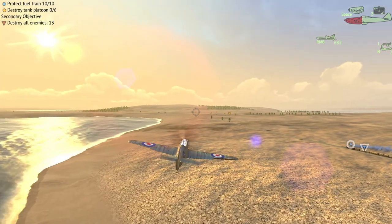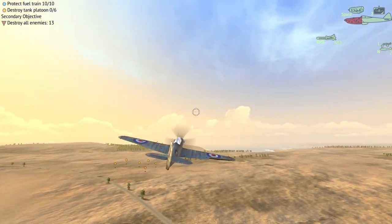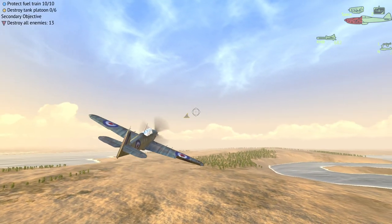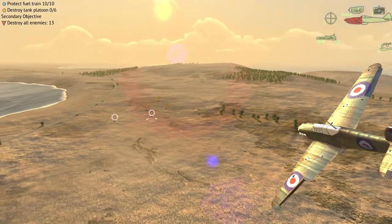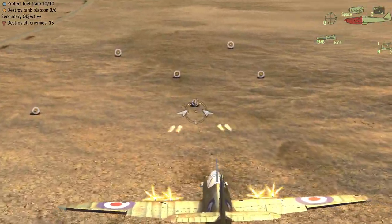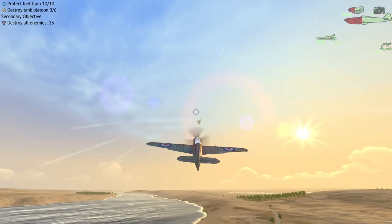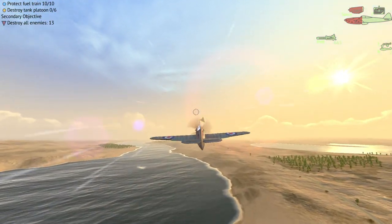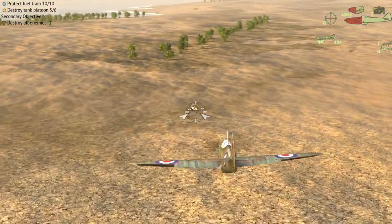Not good, getting too close. Nice. So we have, I'm guessing, seven more fighters — our AI plane will take care of that. And then six tanks here, looking at the objectives in the top left. These guys are tough. This would be nice for a bomber, wouldn't it? This is going to take a few minutes. Okay, last one here.